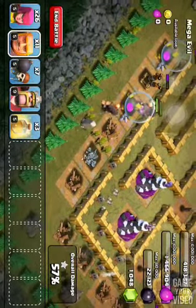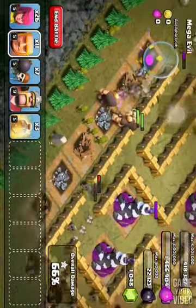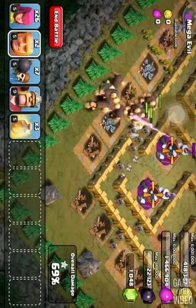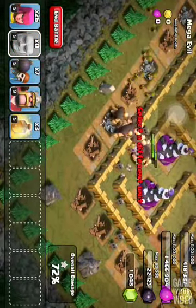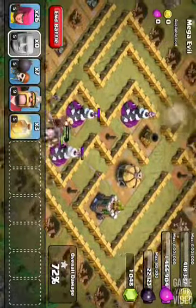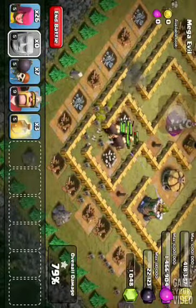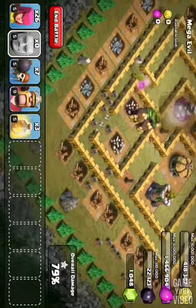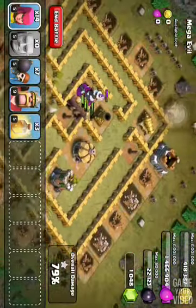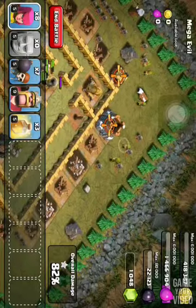I'll let that air defense get destroyed, and then I want to send in the rest of my giants — or however many giants you have left — into the middle to clear all the defenses in the middle. If you want, you can send in some archers behind them.